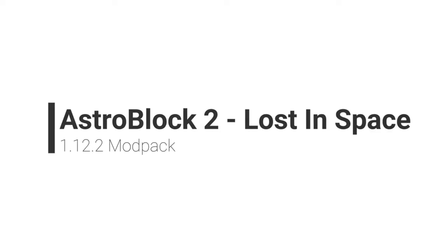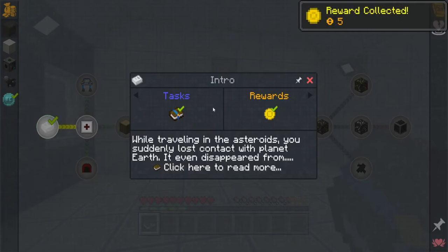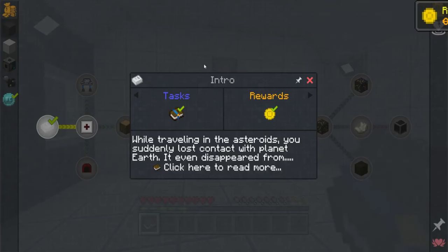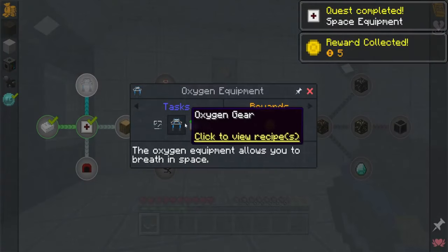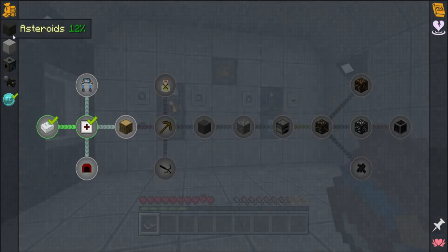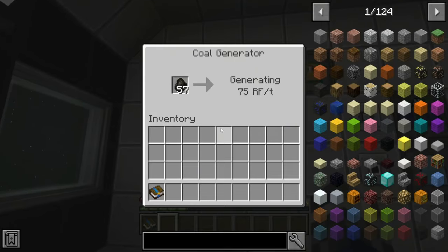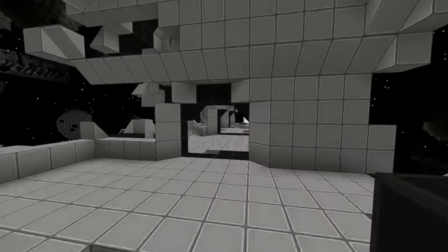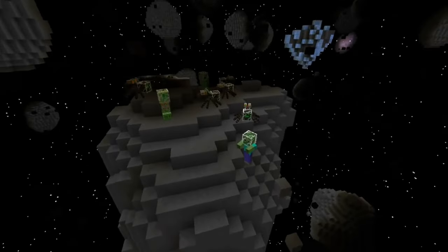Astro Block 2: Lost in Space. What would happen if you were floating through space past an asteroid belt and suddenly lost communication with Earth? This modpack puts you in the shoes of an explorer lost in space when Earth vanishes off the map and there's no way back. The consensus of the pack is to find a habitable planet and survive on it. Space has a series of structures floating about — wrecked cargo ships and mining rigs, space science laboratories, and abandoned alien bases. There's lots of exploring to do and if you're a fan of sci-fi this is worth a look.